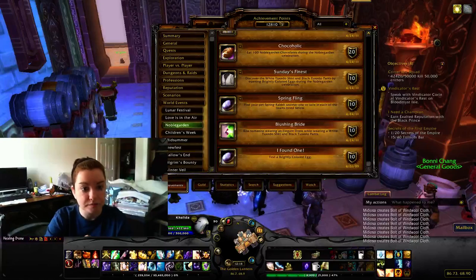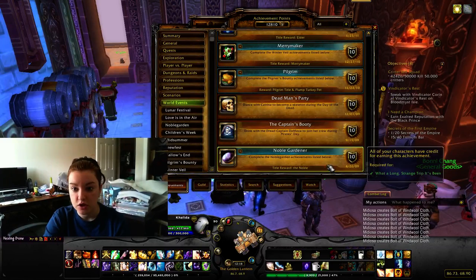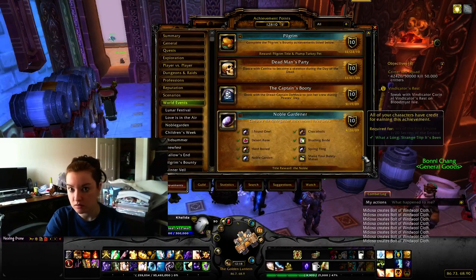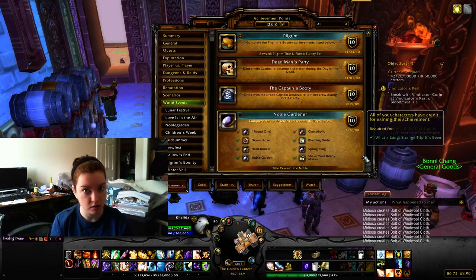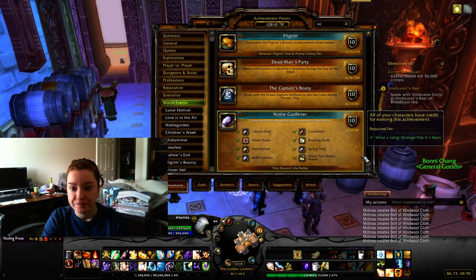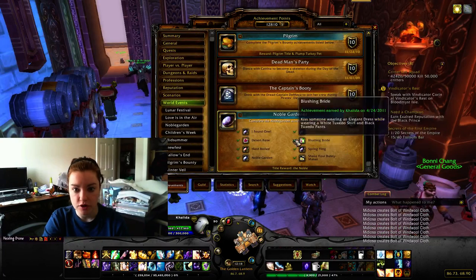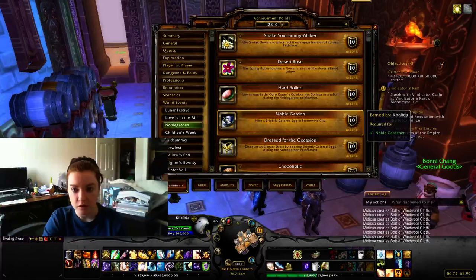Noble Garden - go to World Events in the Achievement menu, and you need to do these eight in order to get it. This is definitely one of the easier ones. It is really handy to have a friend come and help you out, but aside from that it's pretty easy. We'll just go through them one by one in order.